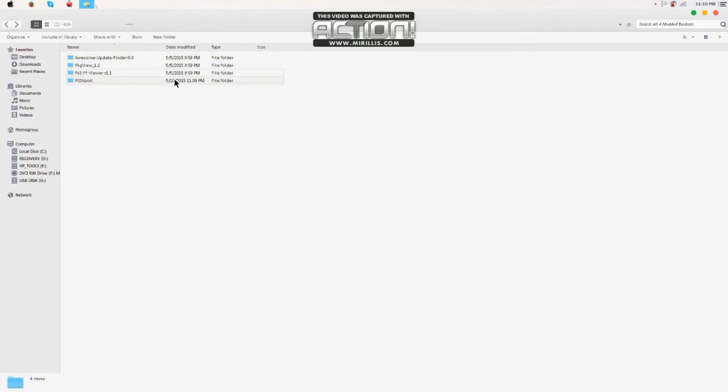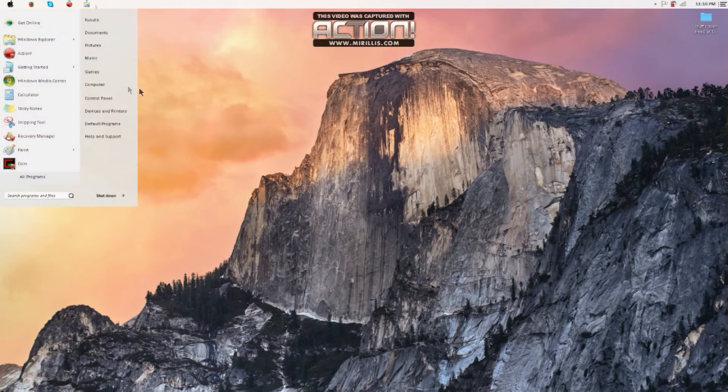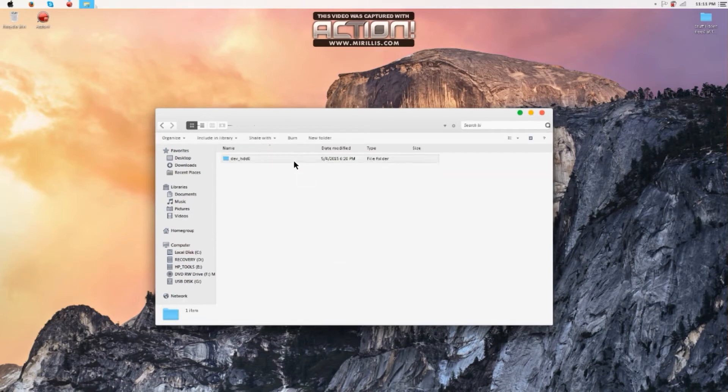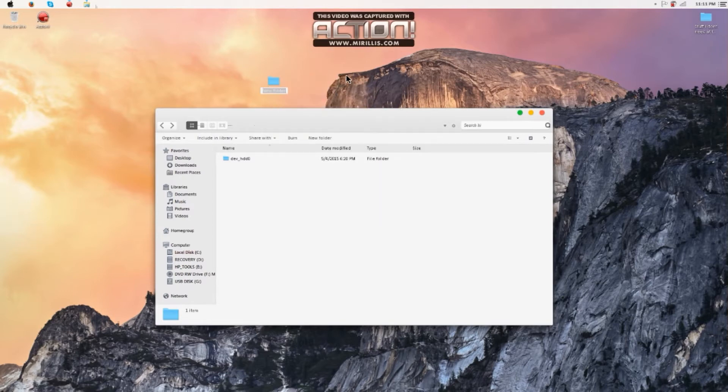Basically you don't even need a PlayStation ID.bin. What I figured out is you don't even need to extract a backup. All you need to do is make a folder called dev_HDD.